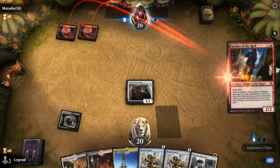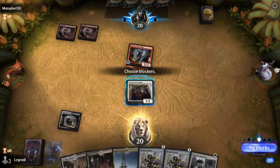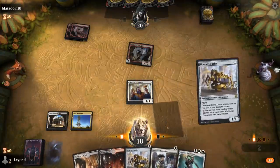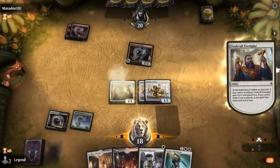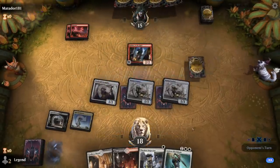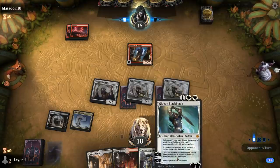Opponent plays second Mountain into Robber of the Ridge — also on an aggro deck. At least we'll get to empty our hand quickly here, and Gideon could also be great. We're just racing; our deck is not very good at playing defense, and next turn Gideon could give the Exemplar lifelink as well.